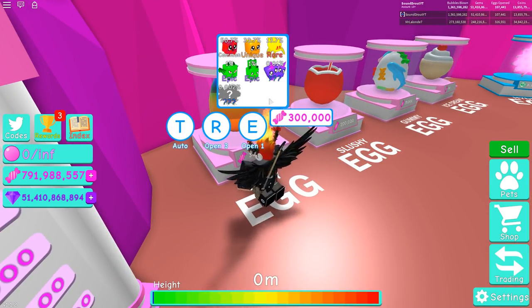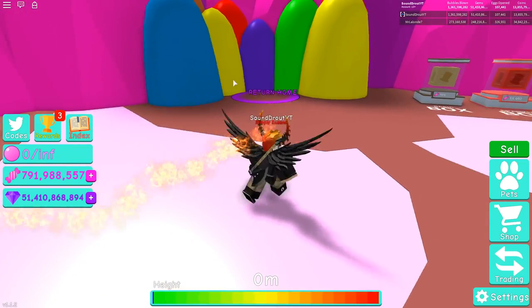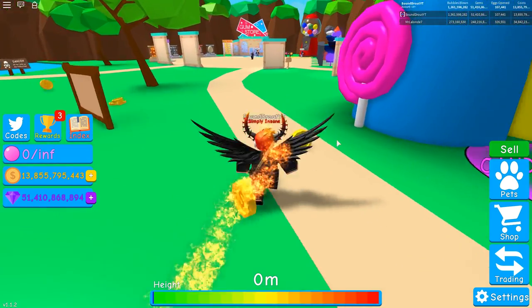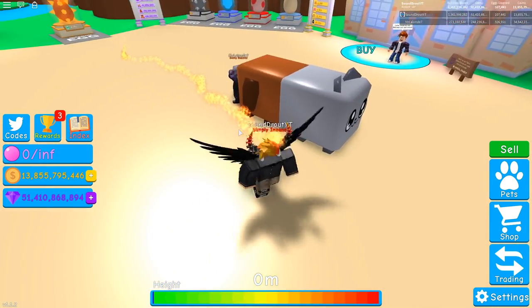It costs 300,000 candies. You can hatch the jelly overlord as well, and it is in this egg. It's a secret pet, meaning that if you hatch it, it won't actually show up in the index, and it also won't show on the pet icon. So this guy right here has been fortunate enough to actually hatch this thing.